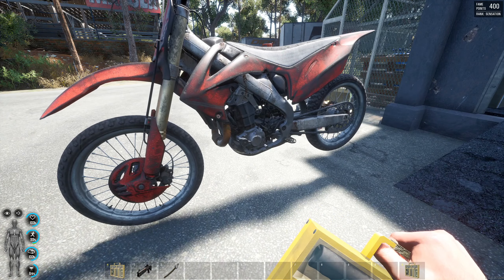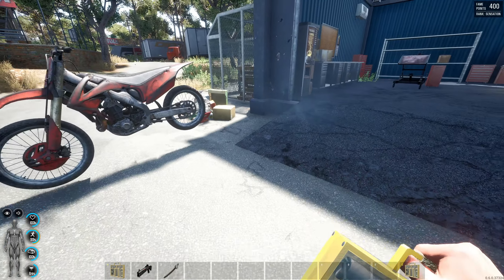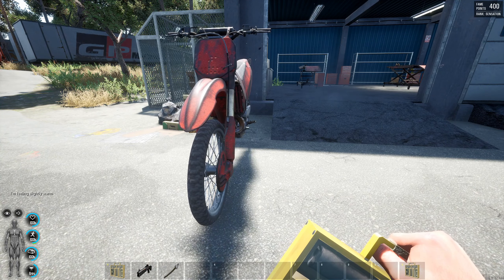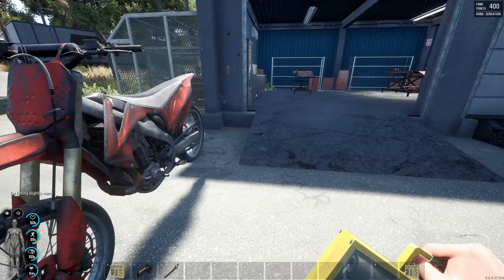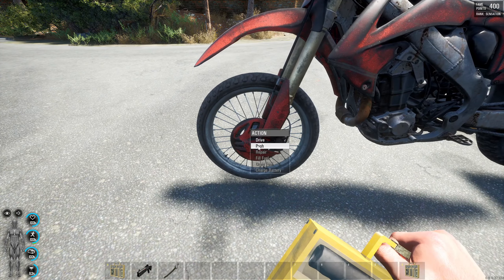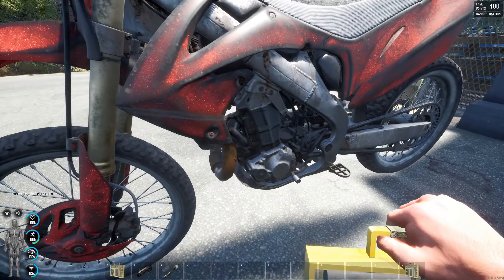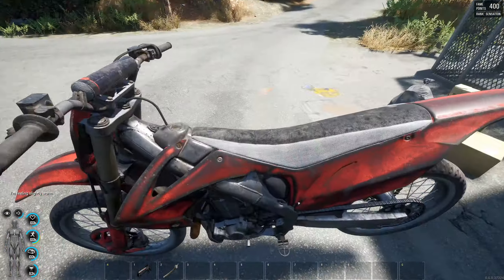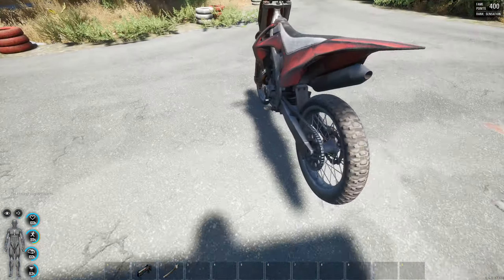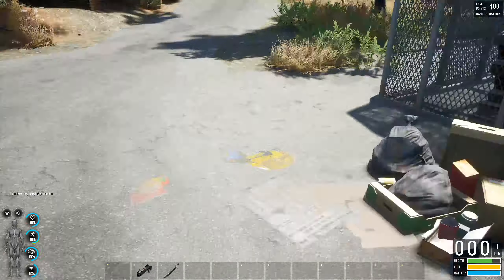There seems to be a bug with the motorbike — hold on — okay, the bike does seem to be slowly floating away from its original location. I'm going to keep this in the video because this is how the bikes are right now. I've got a tire repair kit here, I'm going to go over to the bike — okay, apparently I can't get on the bike all of a sudden. That's very weird — the model actually floated away.